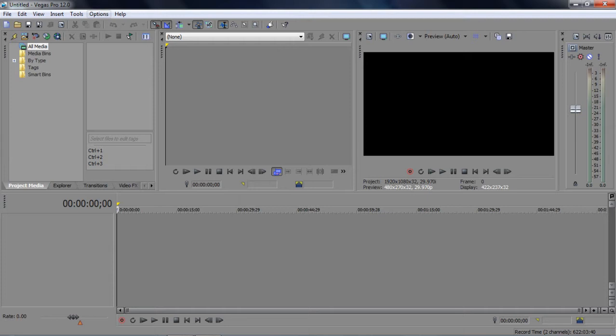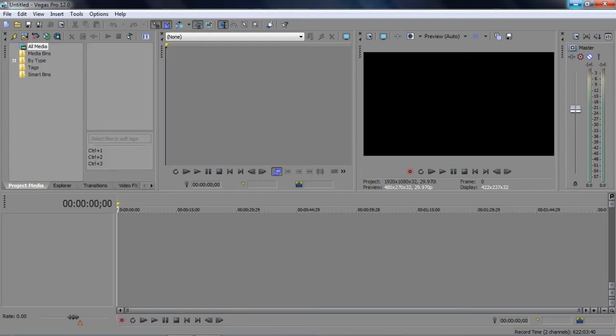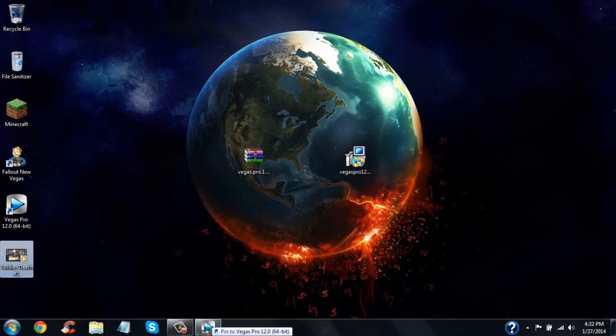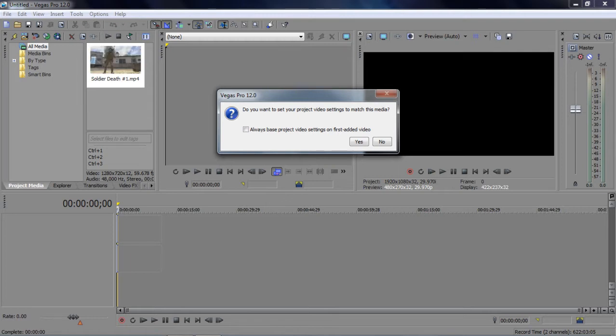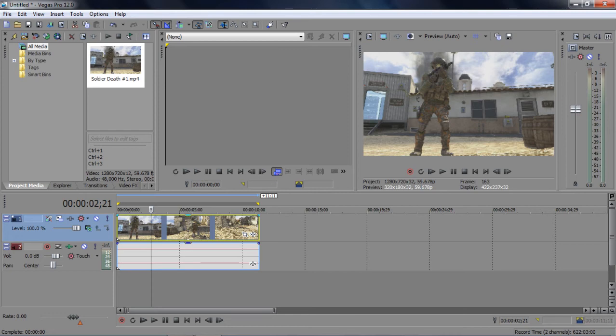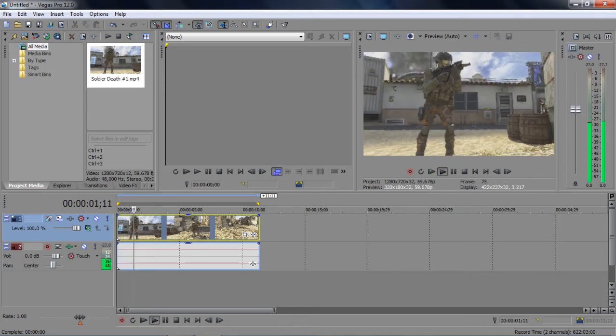Here you go — it opened, it doesn't say trial, you have the full version. To show you, I'm going to drag a clip in here — it's a Call of Duty clip. Click yes on the project settings, whatever. So here you go, I'll play it for you — I don't think there's any voice or anything.